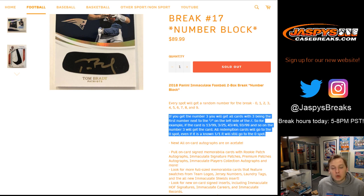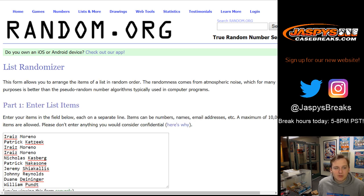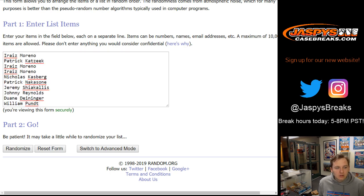Any redemptions will go guaranteed to the 0 spot, no matter what. So any redemptions at all. We're going to roll the dice and go Snake Eyes 2 times — roll the names 2 times, numbers 2 times. Here we go.